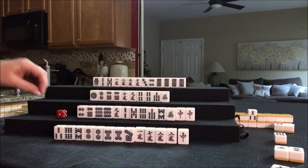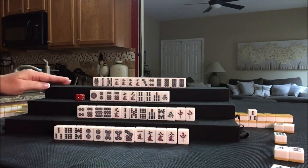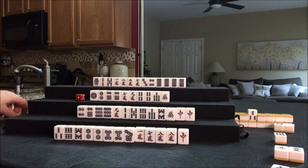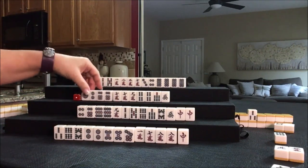We could do Yakuhai alone. Five crack — nobody can take it, so we'll draw for West. Seven crack — we paired up! Well, that worked out nicely.